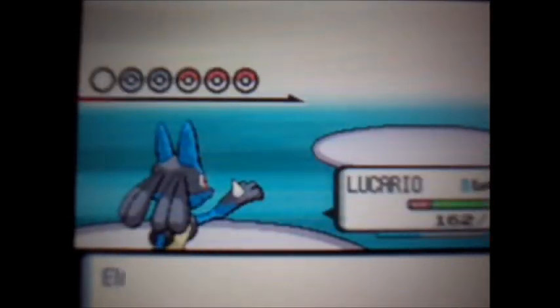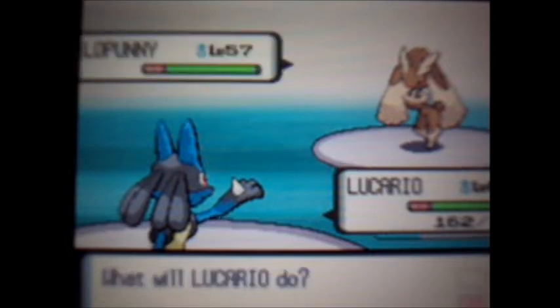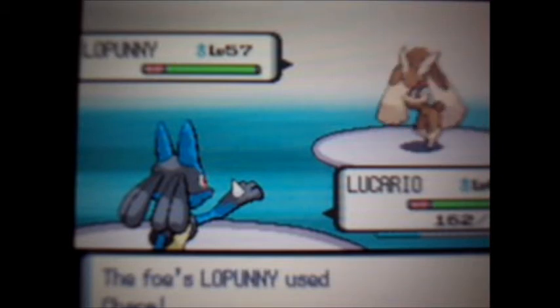Next up is Togekiss, which is at level 57. Togekiss is a normal type, so I'm using a fighting type against it. Its moves are Fire Punch, Miracle, Sunny Day, and Charm. I'll try to finish off with Close Combat, because I don't want to have to use a Full Restore twice.